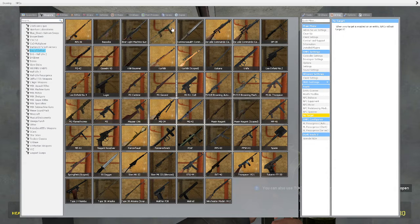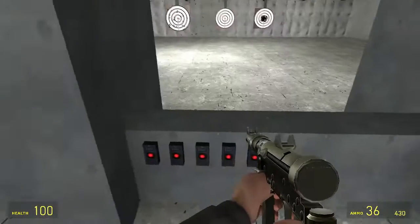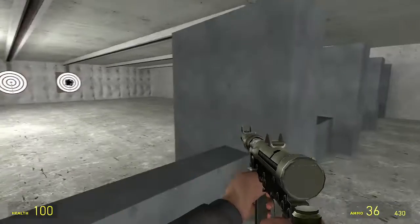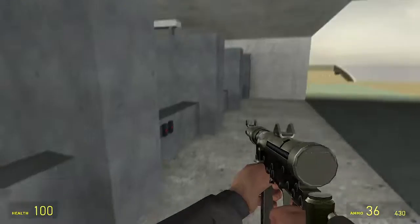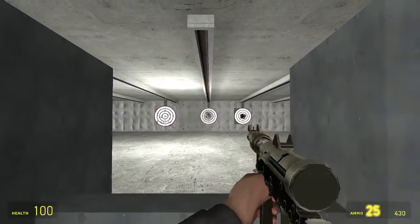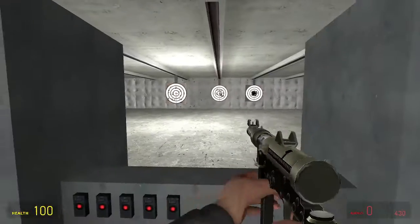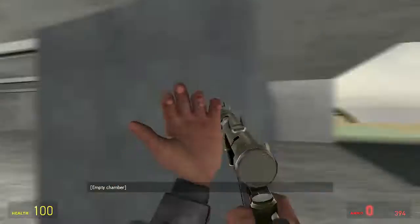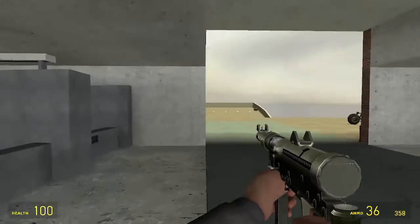Hey guys, today we'll be testing out the Carl Gustav M45 in Darius mod and we're gonna be shooting these. That's all we're doing today. It has 36 rounds and 430 ammo when he spawns it. Seems to be way better than the other guns I've tested out so far.